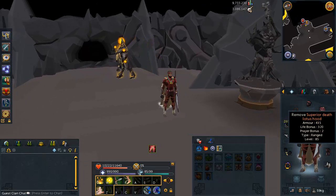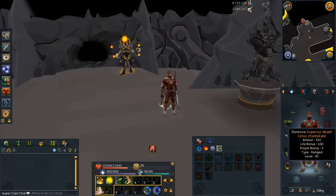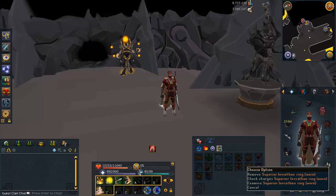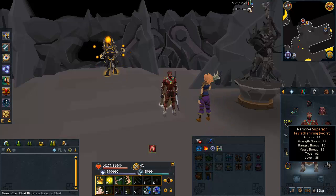If you don't want to do quests or don't have the requirements, another armor set you can wear is Superior Death Lotus. This can be obtained from Player Imports, or you can buy Death Lotus off the Grand Exchange — it will degrade to dust over time but has nearly as good defense. It requires 85 defense and 85 HP to wear. You can also get the Superior Leviathan Ring from Player Imports or the GE, which has a 5% chance to reduce 50% of damage taken, or a 2% chance on the GE version, along with decent armor and strength bonuses.